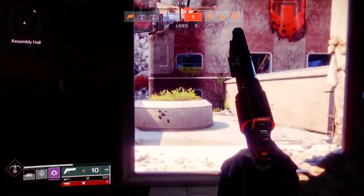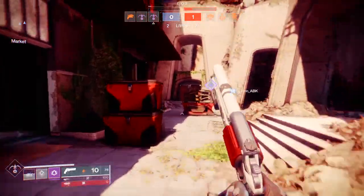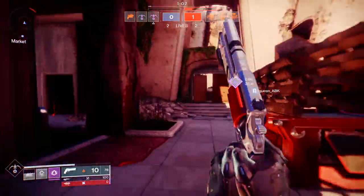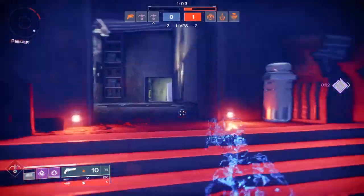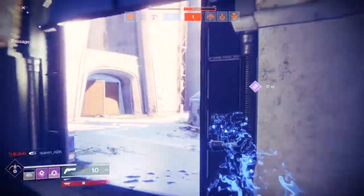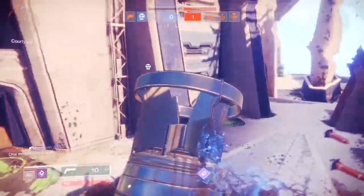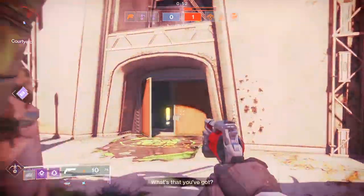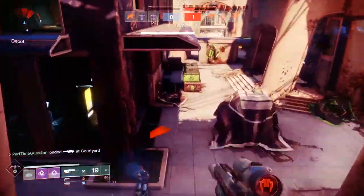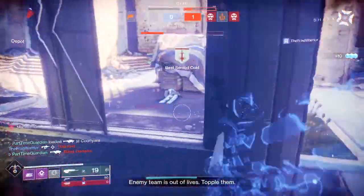The catalyst drops from strikes and nightfall bosses. One thing to keep in mind with the drop rate: if you're in a clan that's ranked up pretty high, you actually get an increased chance of getting these drops when you're playing with members of your clan. Once you get it, you're going to need 500 kills to level it up.